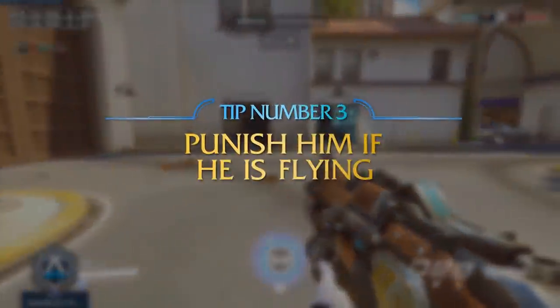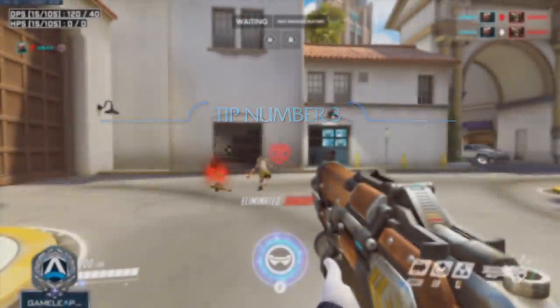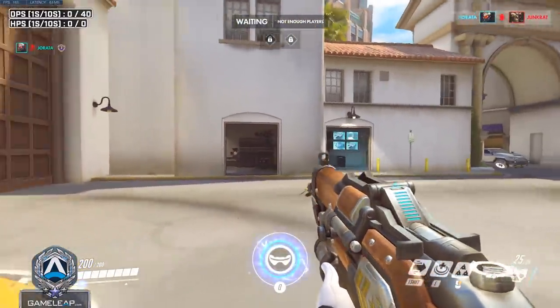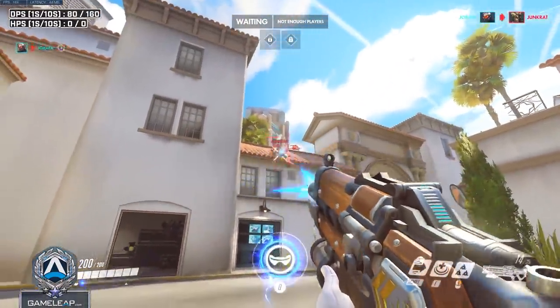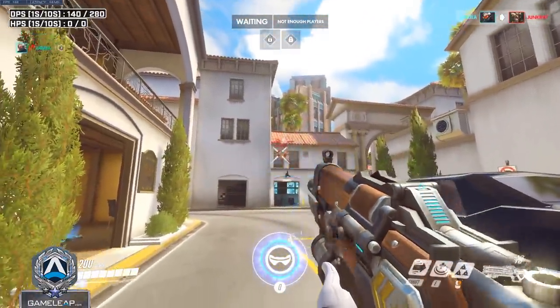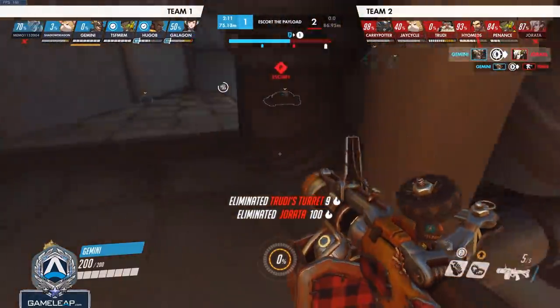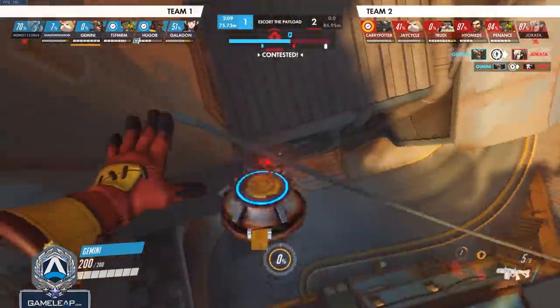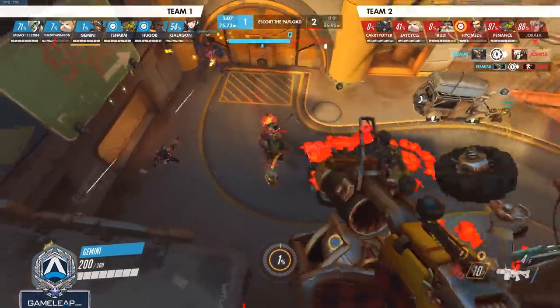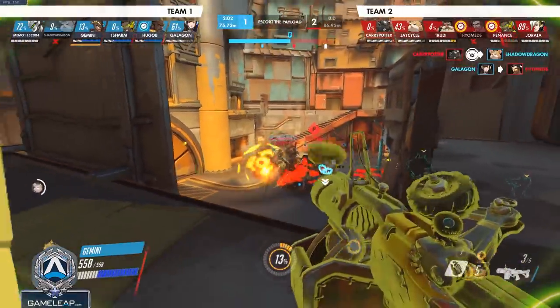Tip number three to deal with Junkrat is to really punish him for flying in arcs. This is especially true for low-ranked Junkrats — they'll use their mines and have too much air time, flying through the air in natural arcs. There are a lot of characters that can punish this, like Hanzo, Widow, and McCree. This is when Junkrat is really most vulnerable. As a bonus tip if you're playing Junkrat, try not to do this and really think about the time you're going to be spending in the air in a fixed pattern.